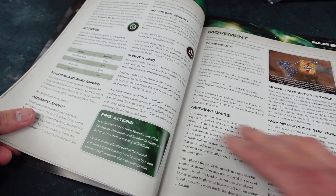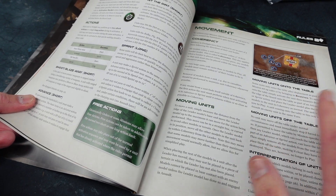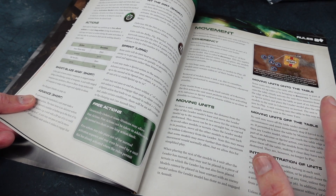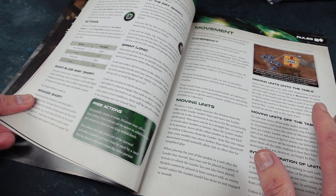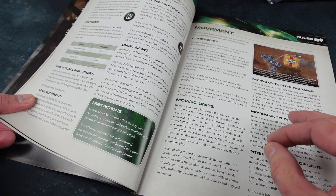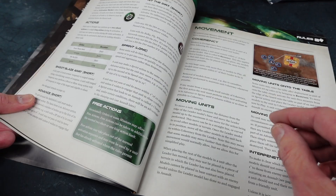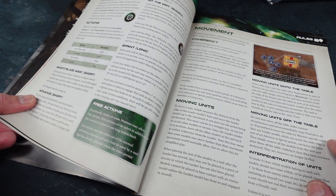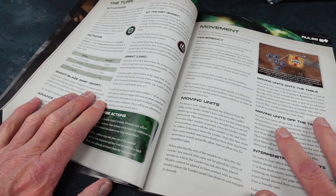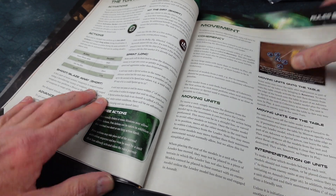One thing I really like is the movement, because they've gone for a level of abstraction that speeds up gameplay. Personally, I'm always on the side of fun — I'm not into heavy simulation. It's sci-fi battles on distant planets; it doesn't have to be realistic, it has to be fun. So what they do is measure from the leader model — you move the leader and then move the rest of the unit in coherency. That means only one measurement per move. And when shooting, you measure from the leader to the closest point of the target unit. This makes things a lot faster and reminds me of AT-43, which also measured and fired from the leader.